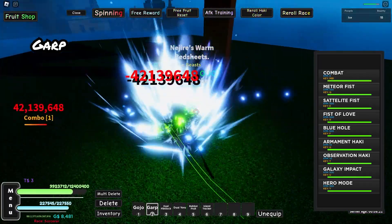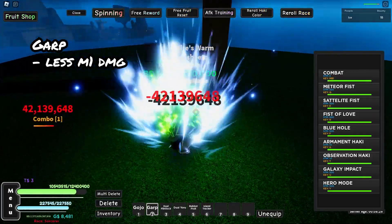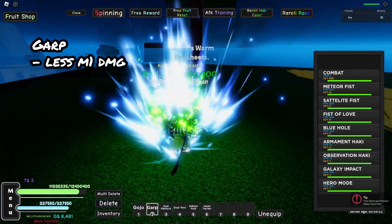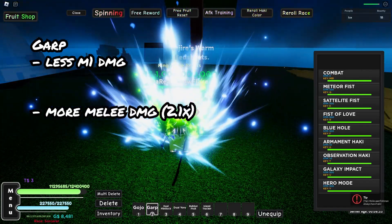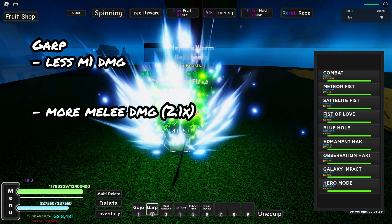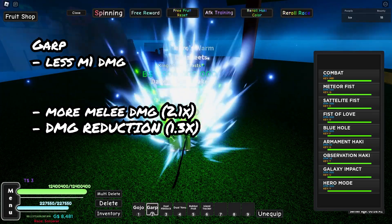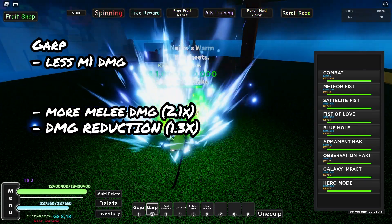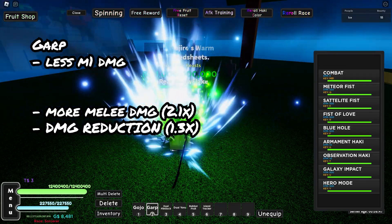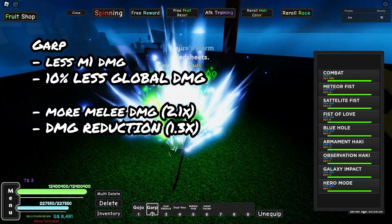Moving on to Garp: it does a little bit less M1 damage — Electro does 58 million, Garp does 42 million — so it's doing less damage overall. However, it gives more melee damage: 2.1x melee damage buff compared to Electro's 2x. It also has 1.3x damage reduction, which as far as I know Electro doesn't have, meaning you take less damage.